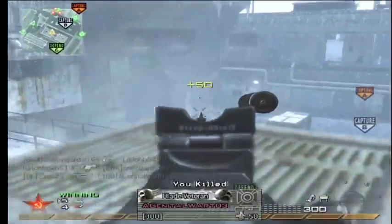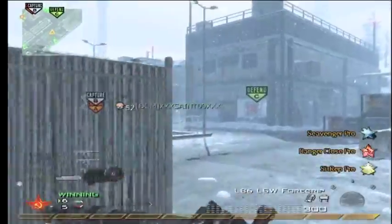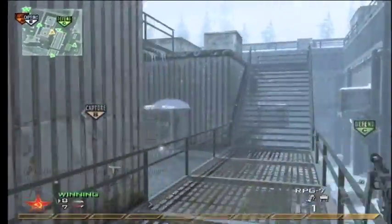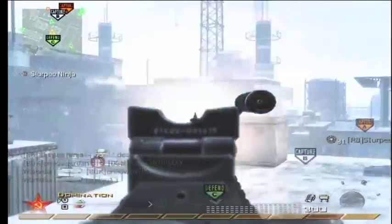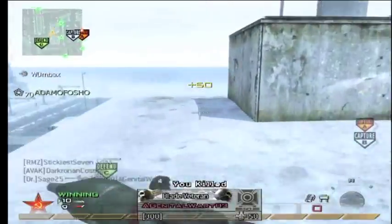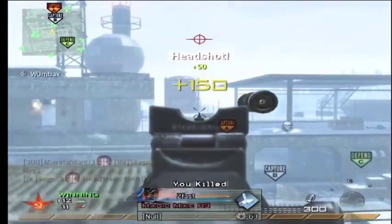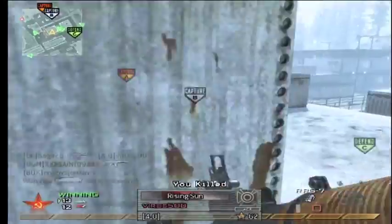My class setup is the L86 LSW with Scavenger, Danger Close, and Sitrep Pro. My secondary is the RPG just for the heck of it. With LMGs I don't think you need Stopping Power, so I went Danger Close and RPG. I also have Claymores, which will pick up some kills, and stun grenades. I was leveling up the RPG at the time — it's a lot of fun to use.